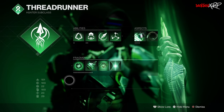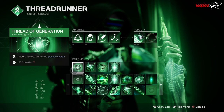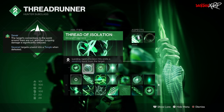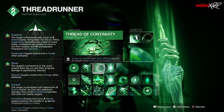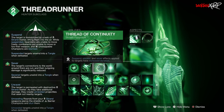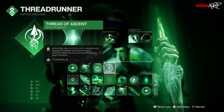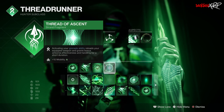For the fragments, we're going to be using Thread of Generation, which dealing damage generates grenade energy. Then Thread of Isolation, which landing rapid precision hits emits a severing burst from the target. Thread of Continuity, which suspend, unravel, and sever effects applied to targets have increased duration. And finally, Thread of Ascent, which activating your grenade ability reloads your equipped weapon and grants bonus airborne effectiveness and handling for a short duration.